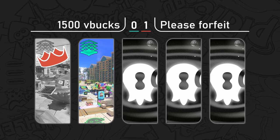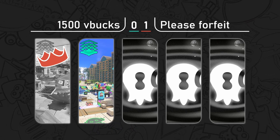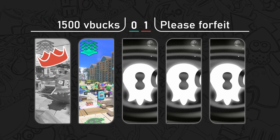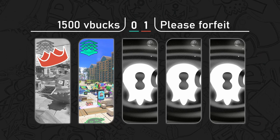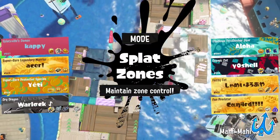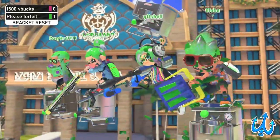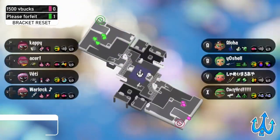Please Forfeit is probably super hyped right now — getting the bracket reset and that first game win especially with that clutch. I wouldn't be surprised if 1500 V Bucks can't match that momentum. I feel like those are just the maps these teams are really comfortable with — their comfort picks that they always want to choose, especially after a team like Please Forfeit has shown they can really do a lot in this tournament.